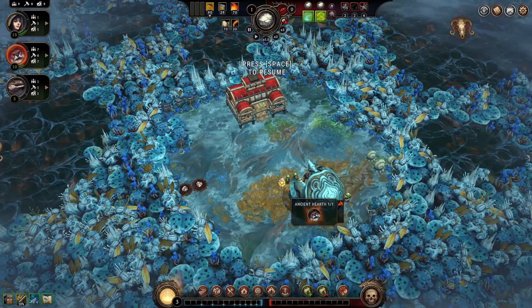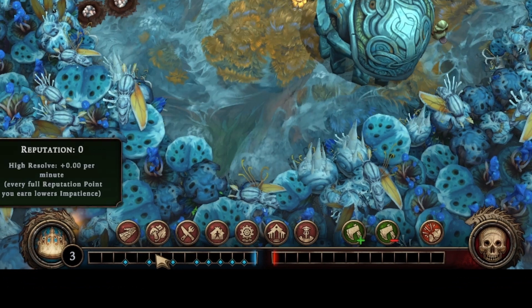You'll learn a lot more from the tutorial, but here's a 10,000-foot preview. To have a successful settlement, you must fill the left blue bar — reputation — before the red bar — queen's impatience — fills up. If the red bar fills up before the blue bar, it's game over and the settlement fails. So blue good, red bad. Pretty simple stuff.